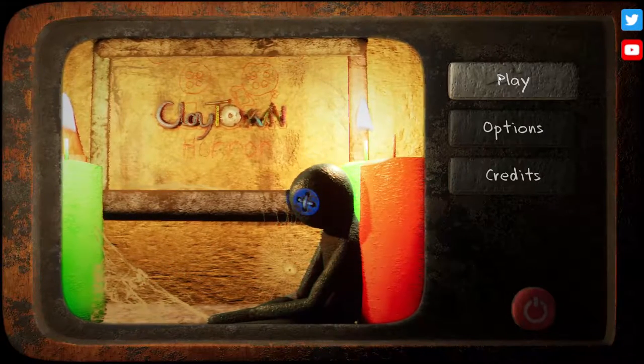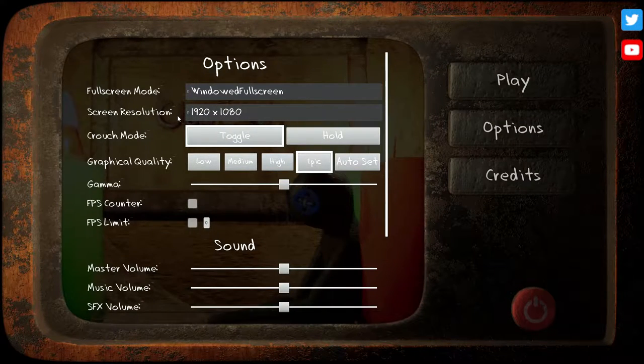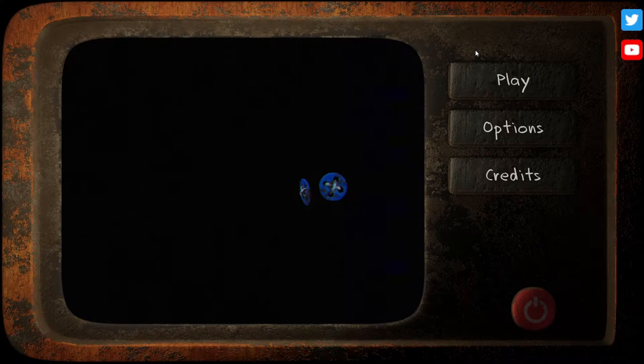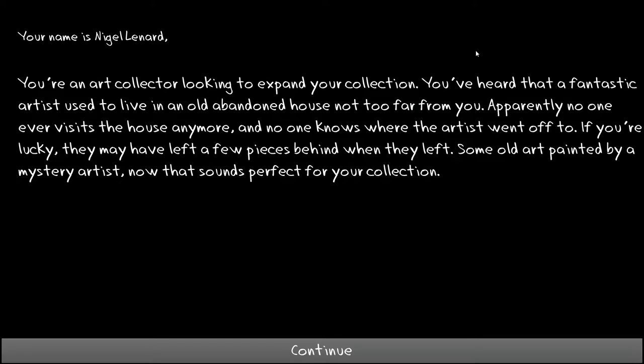We're gonna play this and see how scary this game really is. Checking the options, making sure everything's good — everything looks good, I think we're good. Okay, your name is Nigel Leonard, you're an art collector looking to expand your collection. You've heard that a fantastic artist used to live in an old abandoned house not too far from you. Apparently no one ever visits the house anymore and no one knows where the artist went. If you're lucky, they might have left a few pieces behind — some old art painted by mysterious artists. That sounds perfect for your collection.